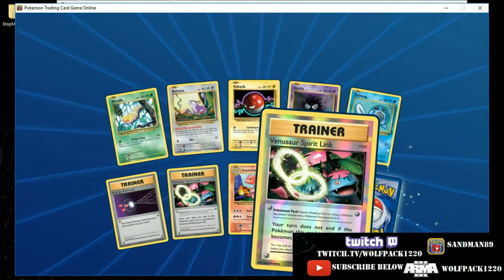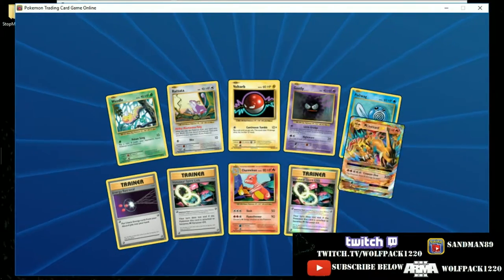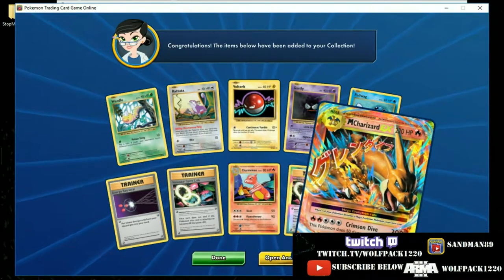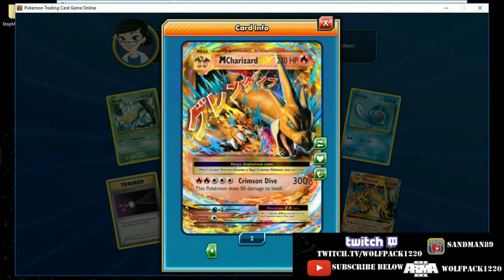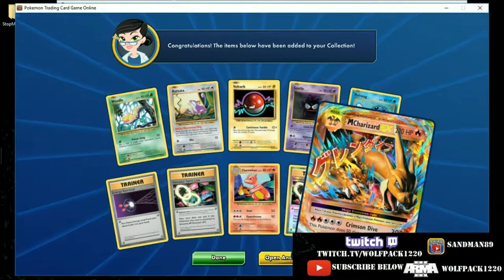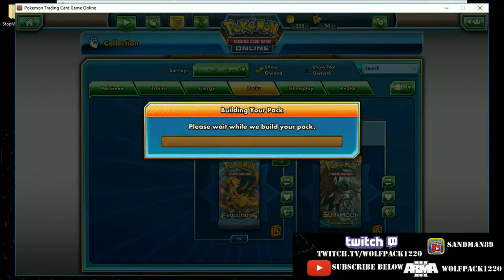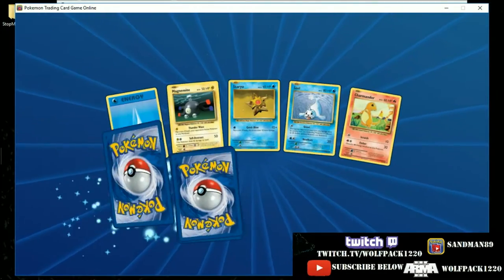Look at those reverse holos that they did. And a Mega Charizard EX — I guess we already had him. But Crimson Dive does 50 damage to itself, though for 300 you're knocking out anything. Which makes me wonder if they're going to reprint the Protection Cube — we saw that back in the early sets of XY.